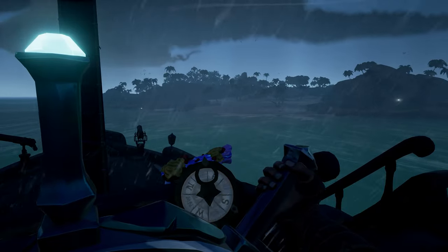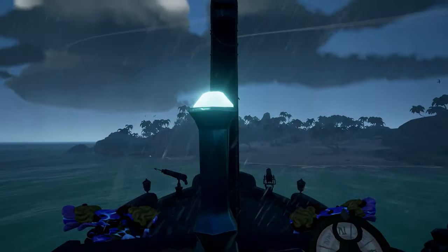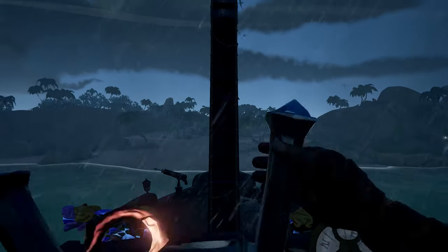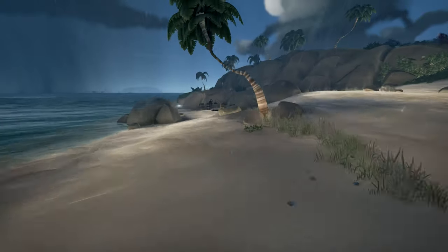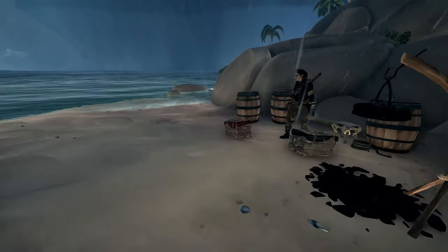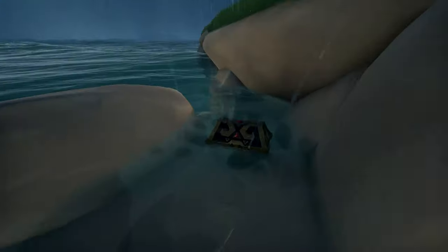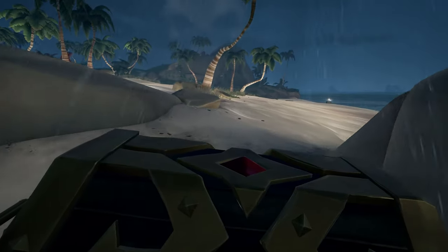There are two things glowing right here so I might as well grab those. I might have hit that a little late though. We had something over here tucked away — castaway chest, nothing crazy. And yes, here's the key! Perfect — we got the captain's key. Let's see what else we got over here — we've got a crate, actually two crates. Oh, captain's chest! Nice, we'll take it.